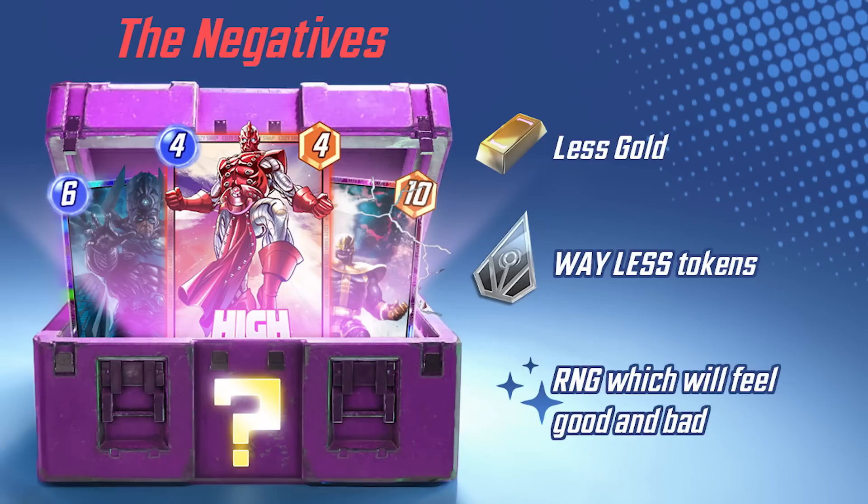Essentially you're not going to be hoarding collector tokens as much as you will these Spotlight Caches. The key to all this is that they're releasing the schedule at the beginning of the month so you can see exactly which week gives you the best bang for what you want to unlock. Collector tokens are going to be much more scarce and will serve more as a backup. If this system feels bad for any reason, Second Dinner says they'll go back and continue to improve it — but I do think this is a very big net positive overall.